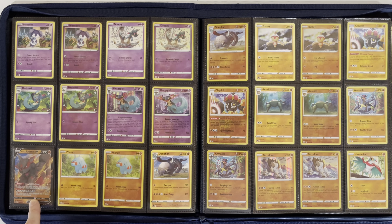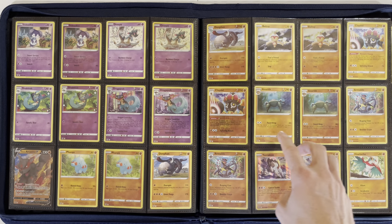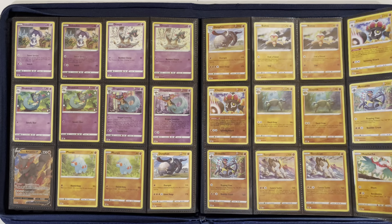Hisuian Arcanine V starts out the Fighting Pokémon, then Phanpy and Donphan. Baltoy, Claydol, Anorith, Armaldo, Terrakion, and Hawlucha.